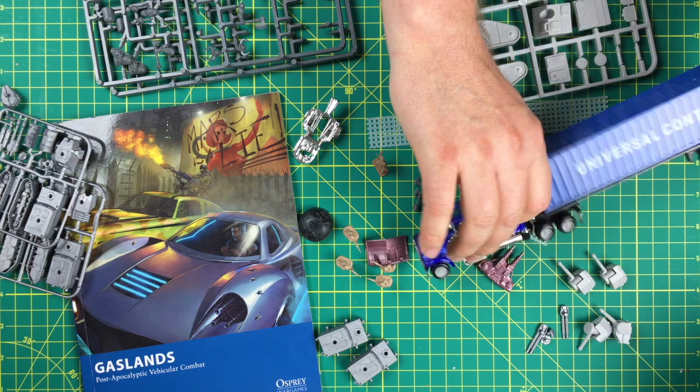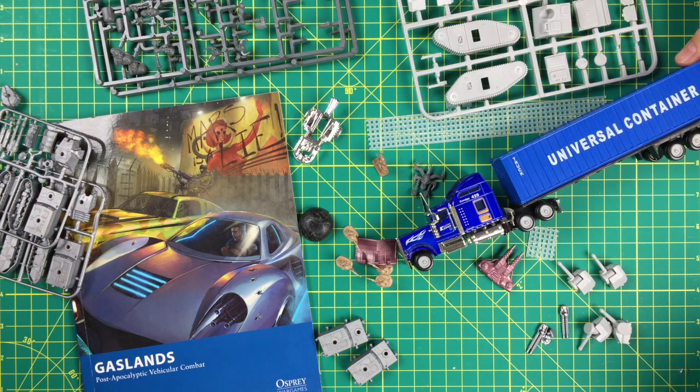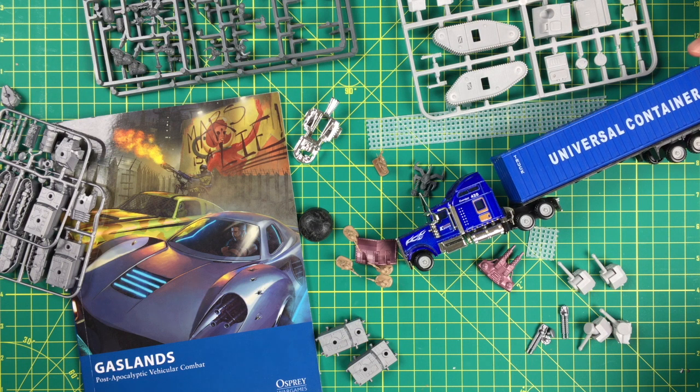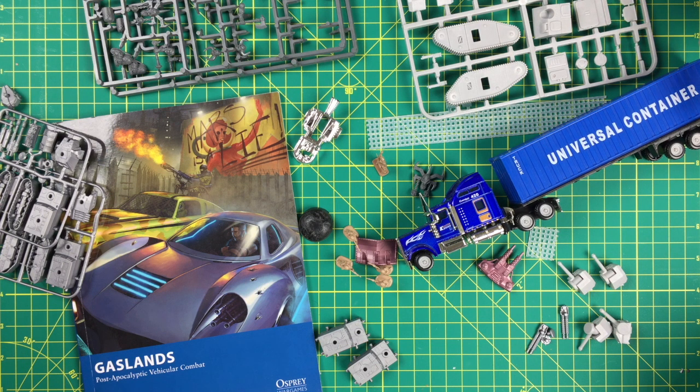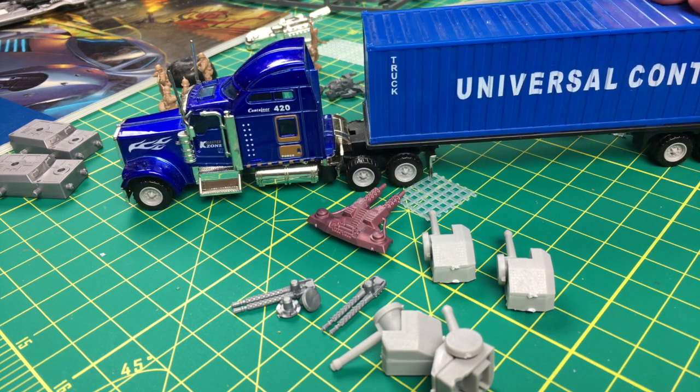So let's start with this shiny new tractor trailer we have. There's a lot of different sources for appropriately sized war rigs. This was from eBay — a Chinese manufacturer — and it was really cheap. Very inexpensive, so we don't mind mangling it for the sake of creating a Gaslands war rig. This is the starting vehicle — the one you chose. And then what's your plan for it?